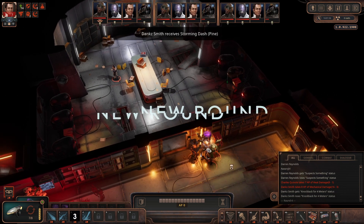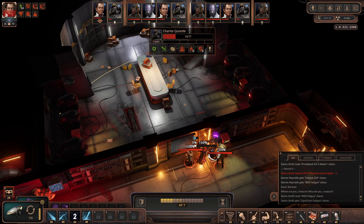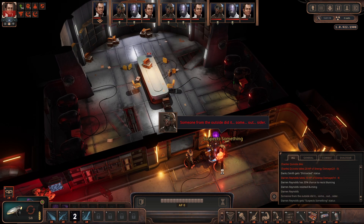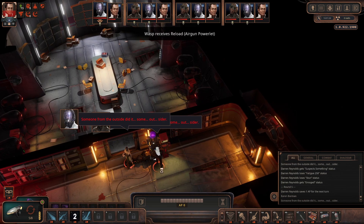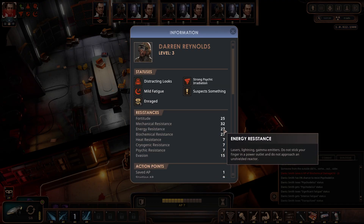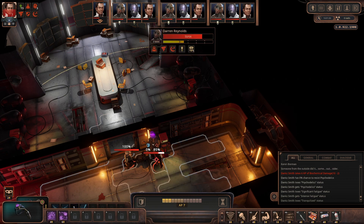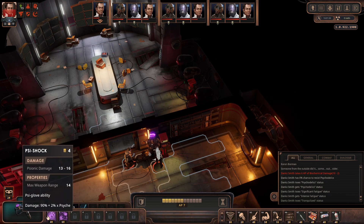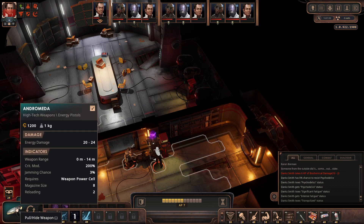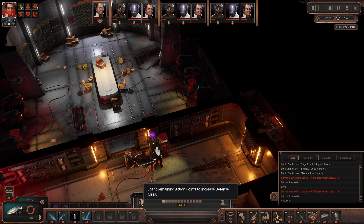So this guy cannot see me now. And I can finish... Wait, wasn't he stunned? He's trying to fatigue me, this guy. I should probably burn him. What's his deal? Energy resistance is pretty high, heat resistance is pretty low. I wonder... How much damage will this do? Not a lot. Yeah, this does more damage. So, let's try to deal with him as fast as possible here and increase my defense class a little bit.